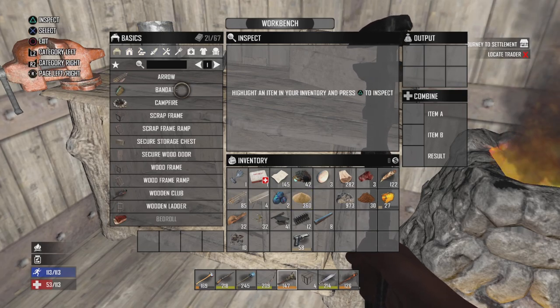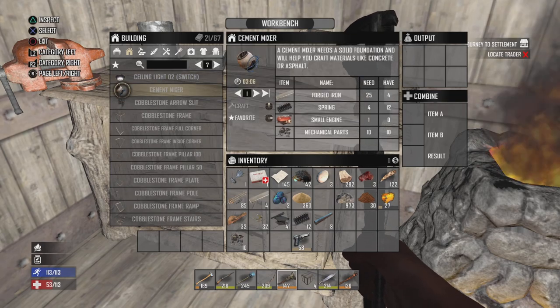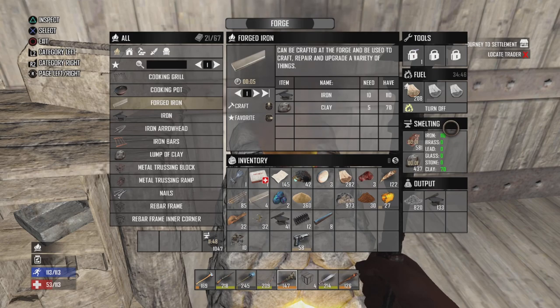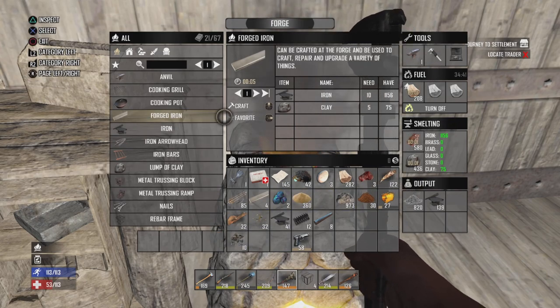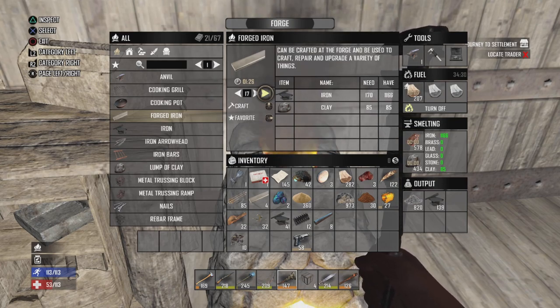I'm trying to see where the cement mixer's at. I just need 21 forged iron. I can make the forged iron no problem - it's just that I gotta wait for clay to smelt in. I just now put in clay for it.